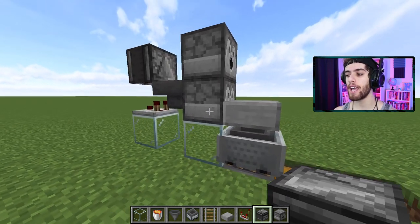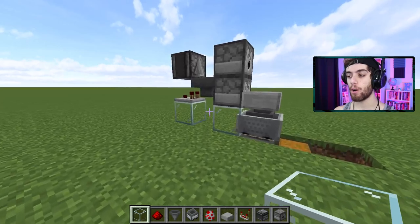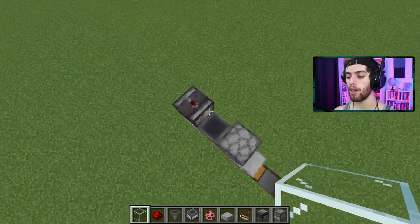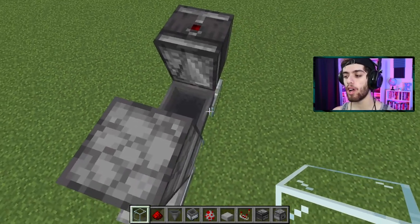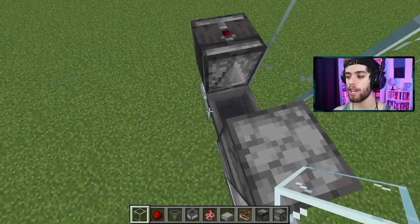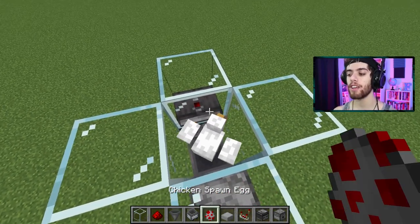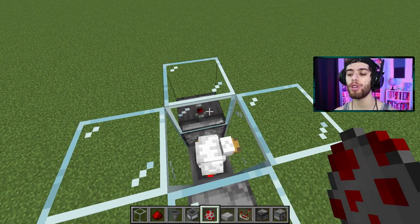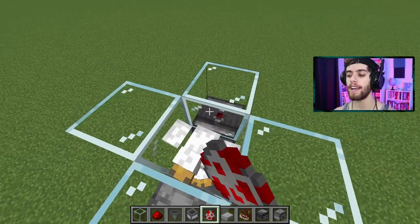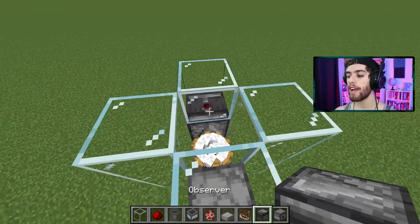Now take out your bucket of lava and place it in your top dispenser, just like that. Now go on top of this hopper up here, and we are going to put chickens inside of here. But before you do that, put some blocks on the side — up like three — then put some blocks on top. That way, chickens inside here can't escape. You could use spawn eggs in creative mode or normal eggs in survival, but get as many chickens as you can inside this pen. Now take out an observer and just plug the top — shift-click it, red dot goes up.